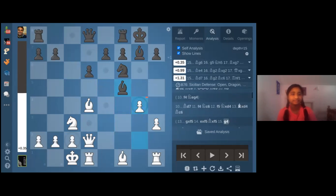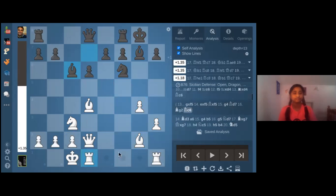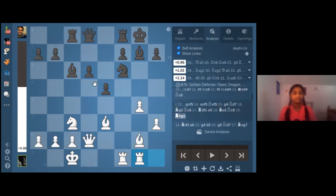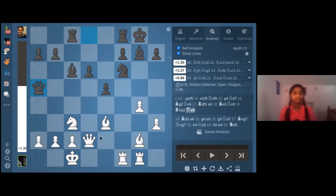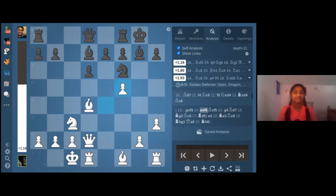White has chances to attack — they have the initiative. I'm not going to give the best line here, just a sample line: bishop g2, bishop c6, rook c8, and we make a whole bunch of moves. White's position is easier to play — bishop h6, maybe bring the rook up in some lines. You can see how important it is to look at all the possible lines.